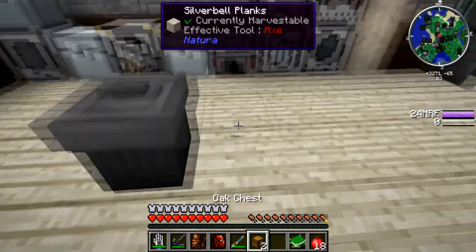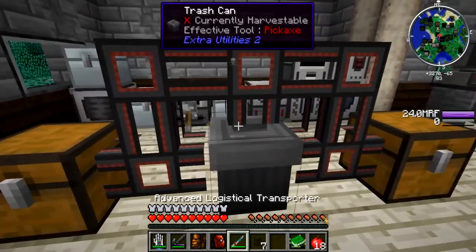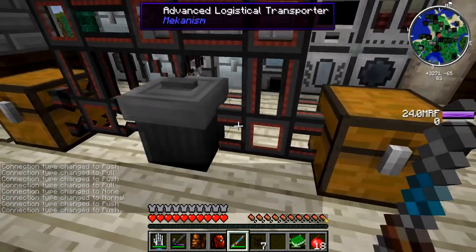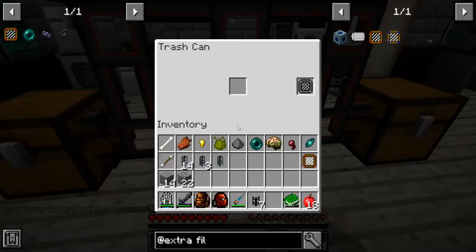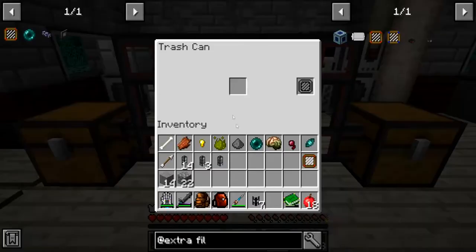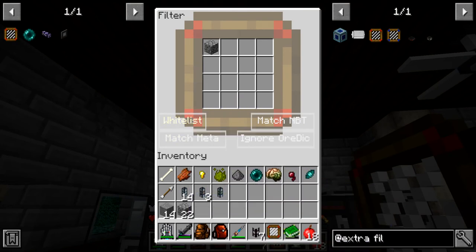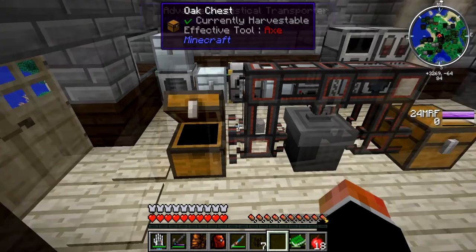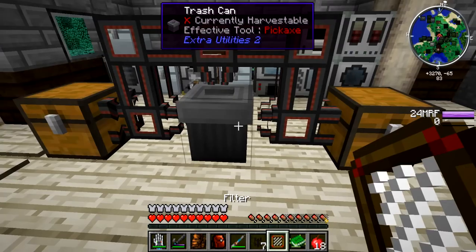I've been toying around for a long time trying to find out the best way to do this. If we set this to extract and this to insert, then put a piece of cobblestone in, it gets inserted straight into the trash can and it's gone. That's what the trash can does. Extra Utilities has a filter and it's quite large — we can put a lot of items in there. If it's whitelisted, I put it in; I can put a piece of cobble and a piece of stone — the stone goes all the way around but can't go in the trash can because of the filter.